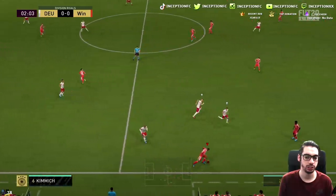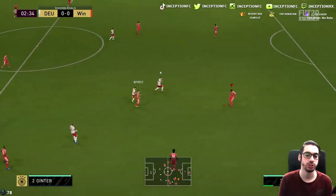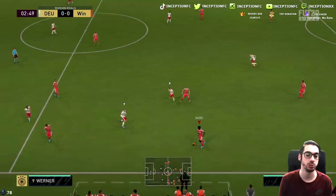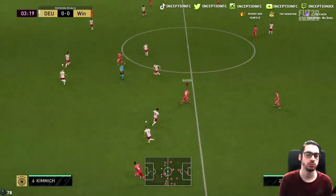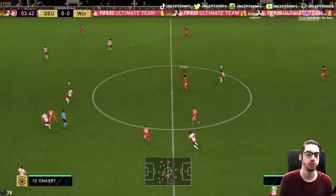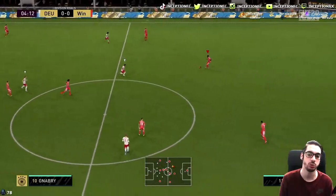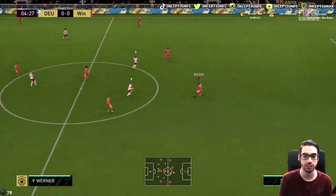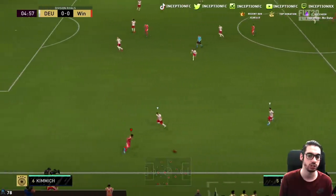What's your dribbling like? It's definitely something that you could improve — I'm playing against two people right now. If you could improve it a little bit, it would definitely be beneficial. Maybe a Marksman chemistry style would be ideal because you would be boosting his shooting stats as well as his dribbling, so it could be an ideal situation.